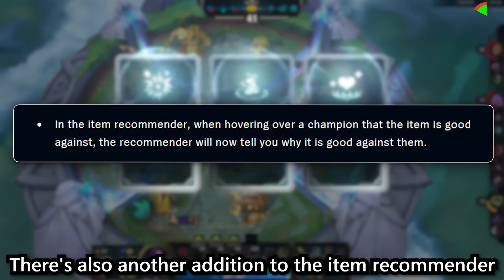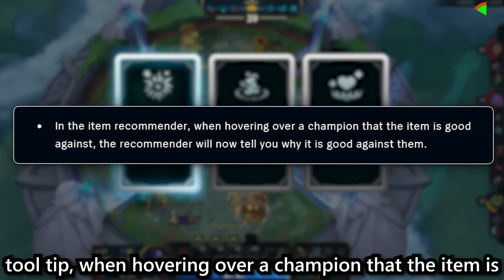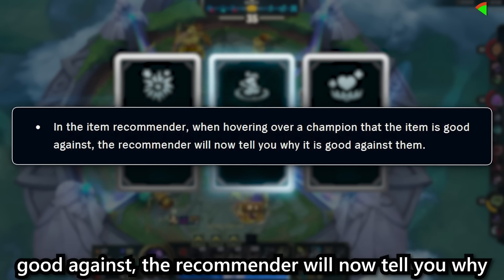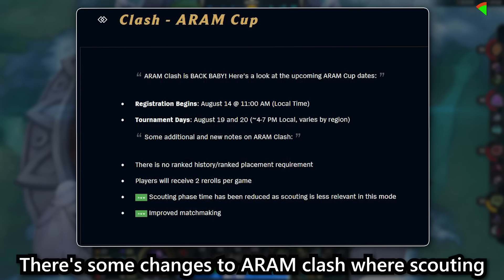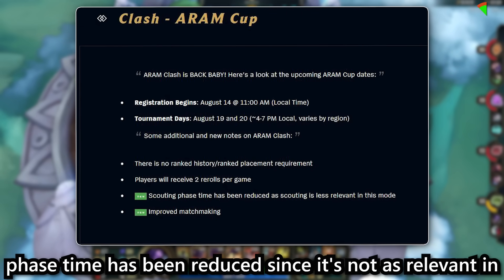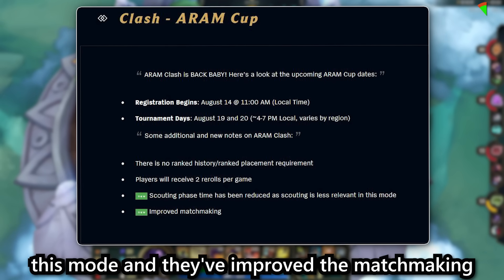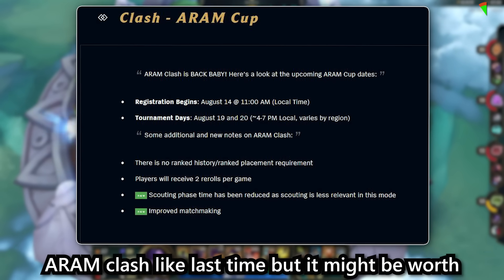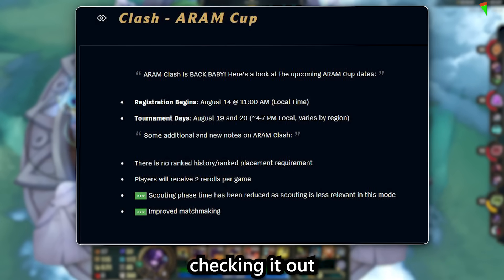There's also another addition to the item recommender tooltip. When hovering over a champion that an item is good against, the recommender will now tell you why it is good against them. There are also some changes to ARAM Clash where scouting phase time has been reduced since it's not as relevant in this mode, and they've improved the matchmaking. I'm not sure if there's a free Hextech chest for playing ARAM Clash like last time but it might be worth checking it out.